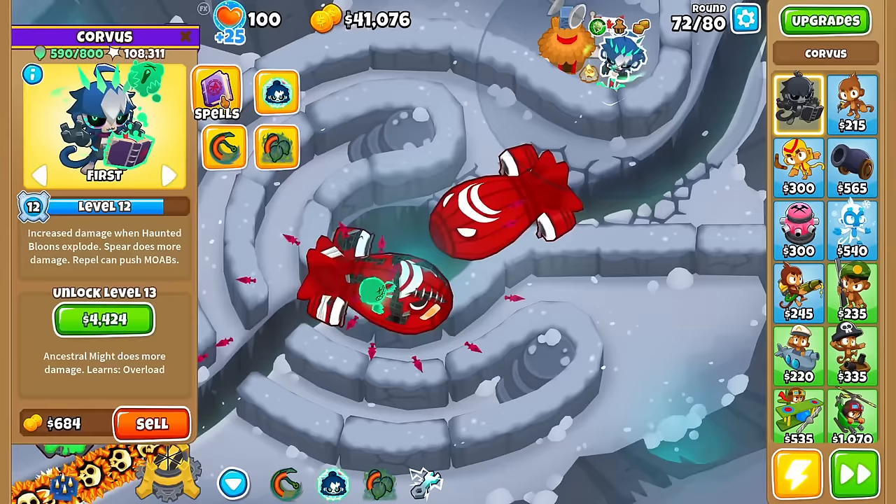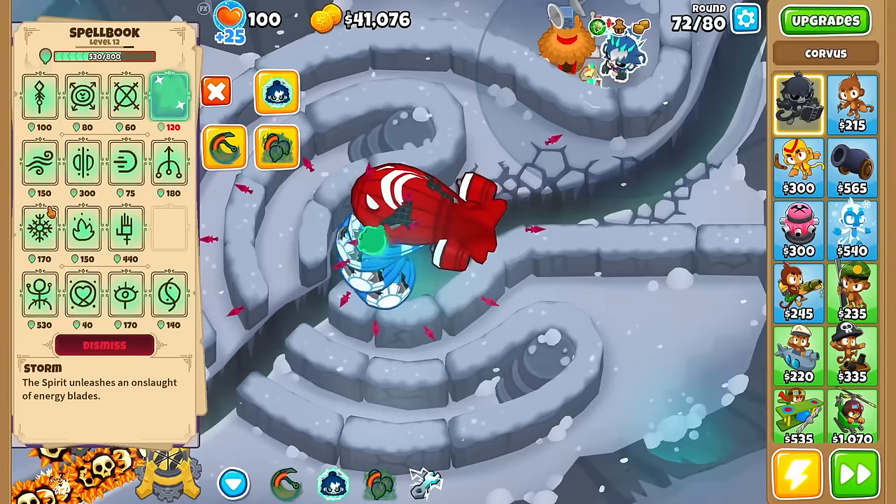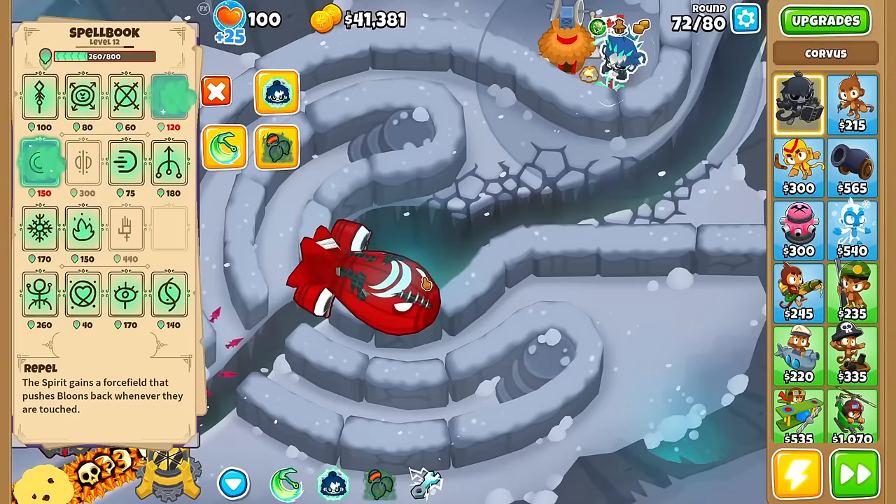We also have level 12, by the way — Repel can now push back Moab-class bloons. I'll get Repel, but it still doesn't work on BFBs, so we'll have to find something to handle those later.